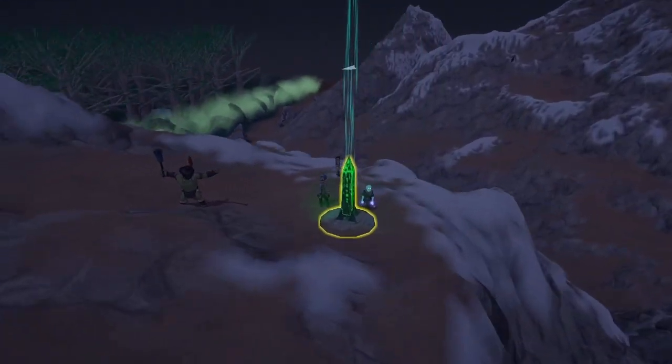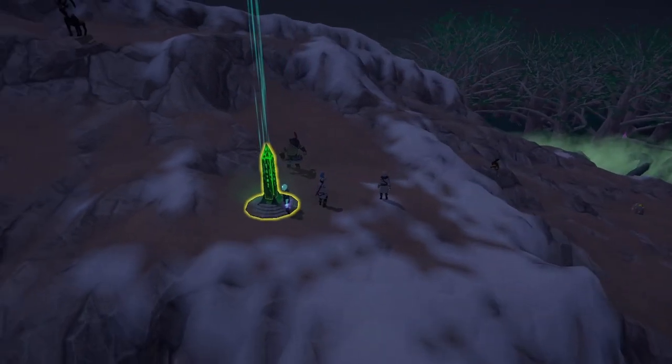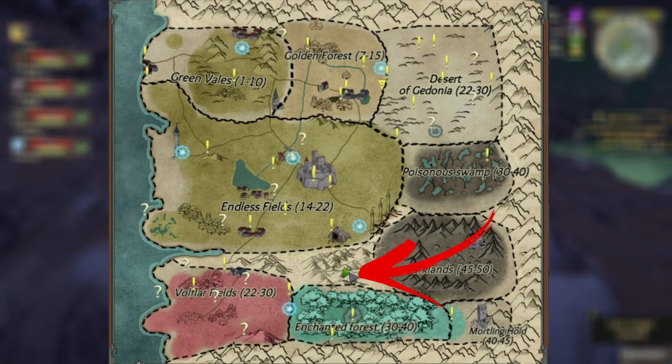Number 14 is just located on this mountain, just north of the Enchanted Forest, right here on the map in the mountains.